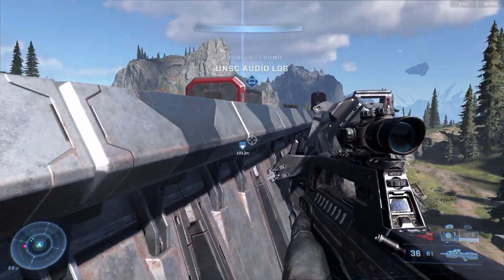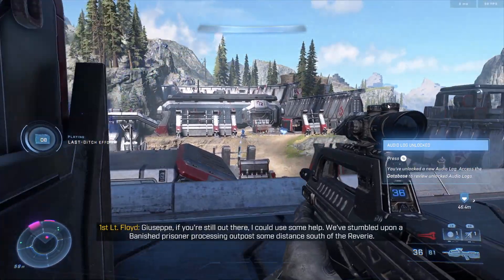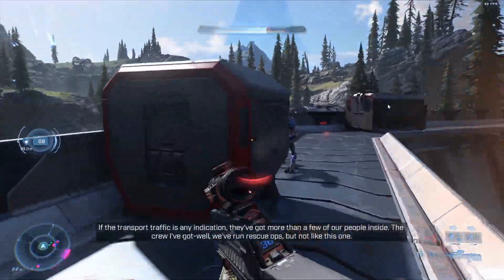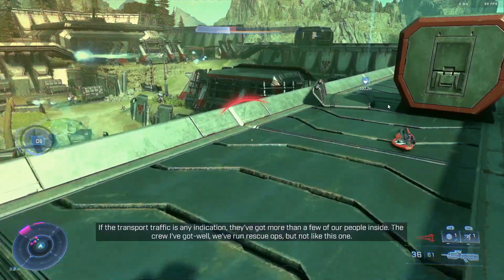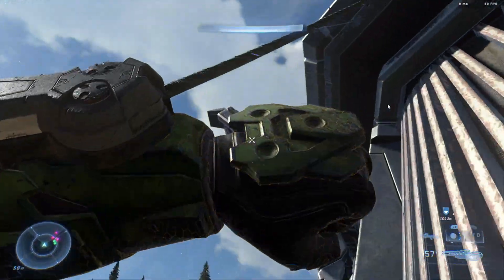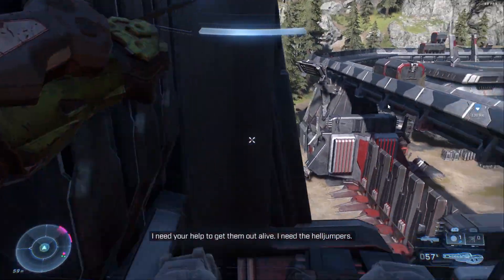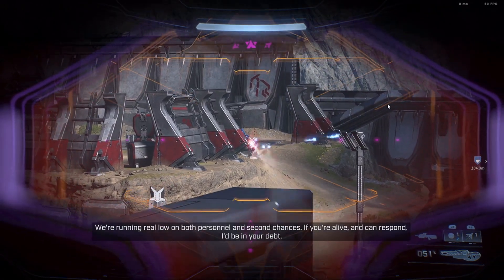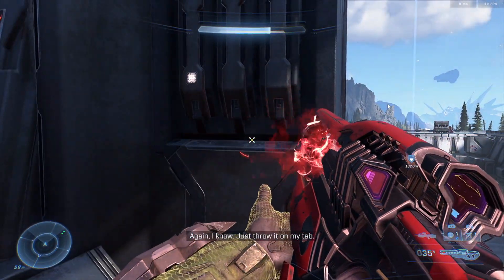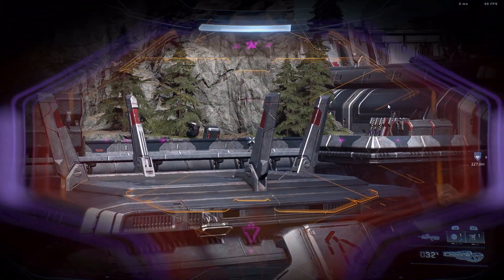Let's give that a listen while I annihilate this sniper. 'Giuseppe, if you're still out there, I could use some help. We've stumbled upon a Banished prisoner processing outpost some distance south of the reverie. If the transport traffic is any indication, we've got more than a few of our people inside. The crew I've got — we've run rescue ops, but not like this one. I need your help to get them out alive. I need the Helljumpers. We're running real low on both personnel and second chances. If you're alive and can't respond, I'd be in your debt.' Interesting. I finally got that sniper, and they're all on turrets.